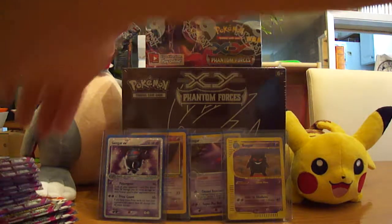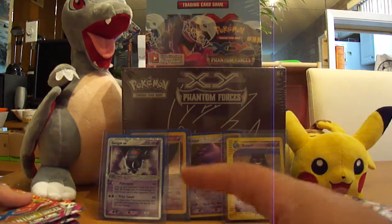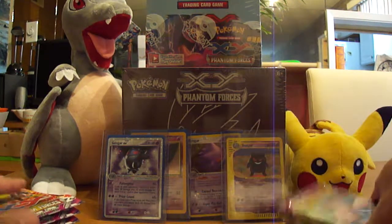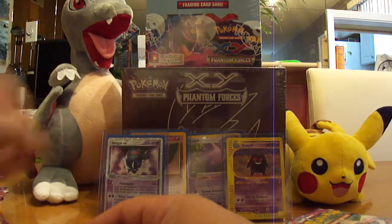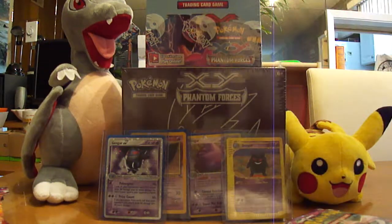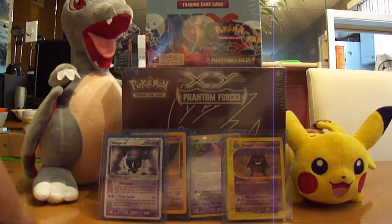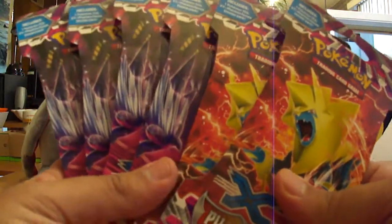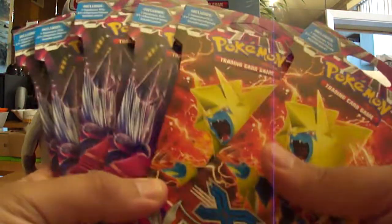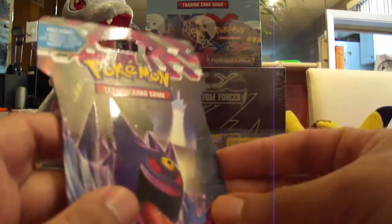So the first thing I'm going to start off with — I'll show you everything I have. I am waiting for a couple blisters, so that will be later. I bought 10 loose packs, six single blisters. I got the booster box up there, and then I got the Elite Trainer box. So let's go ahead and start out with these blisters that I got from Target — six packs total: four Mega Gengar and two Mega Manectric.